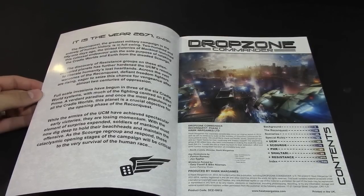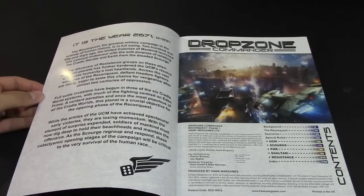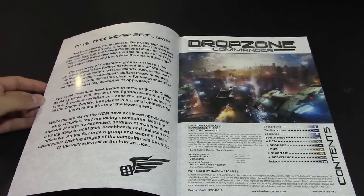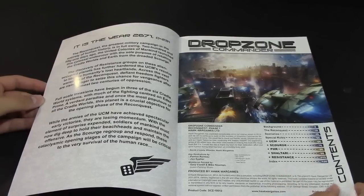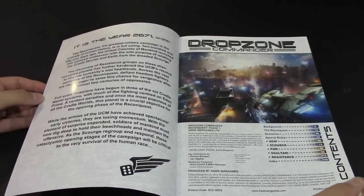One of the features I wanted to point out is that this book actually advances the storyline and the setting of the Dropzone Commander universe. This is Dropzone Day plus 251, which is when the book comes out in-universe — that's where the Resistance has been developing over the 200-plus days since the core cradle planets were invaded by the Scourge. That's where the Resistance comes from, if you're familiar with the background.